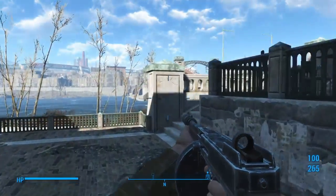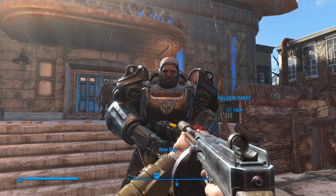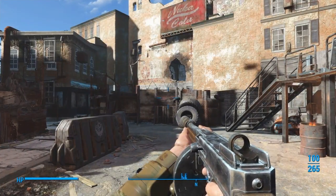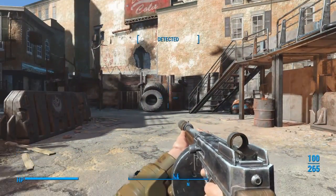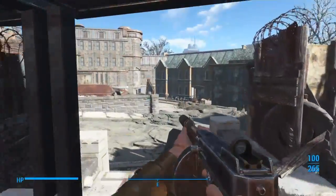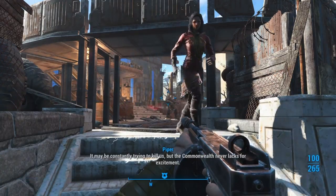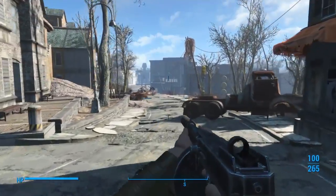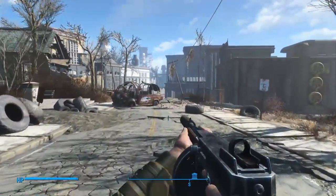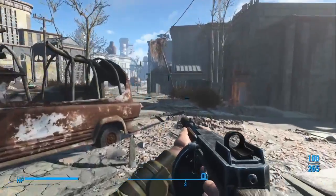I'm going to go check old Danse out and see if he's stopped bullshitting. He's standing in the same place — probably still glitching. Maybe I have to wait until after the Brotherhood gets here. That sucks; I want to get his weapon, the Righteous Authority. I'm pretty sure I can put a mod on it to make it an auto laser rifle. I also want to fight some robots — they've got Institute rifles that are autos and I want to play with those.